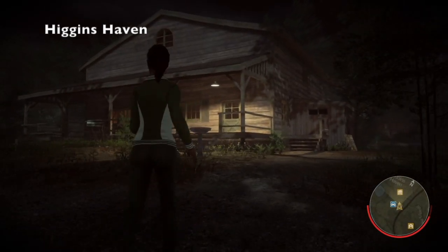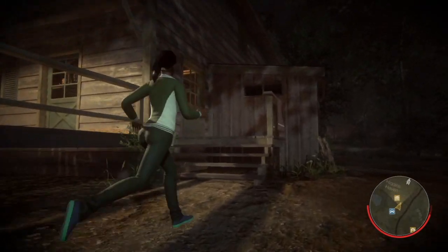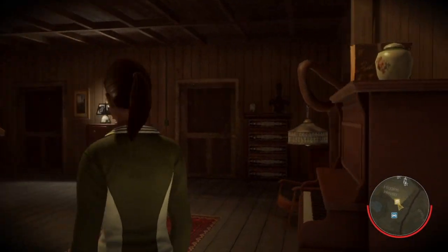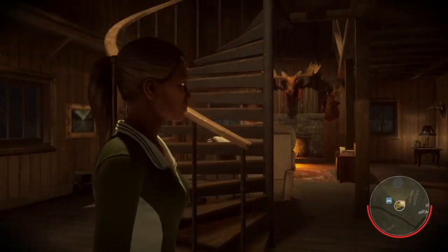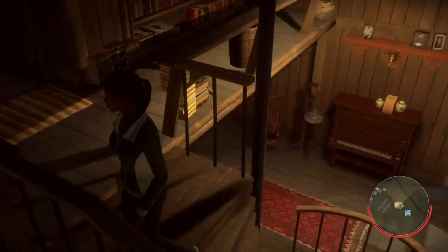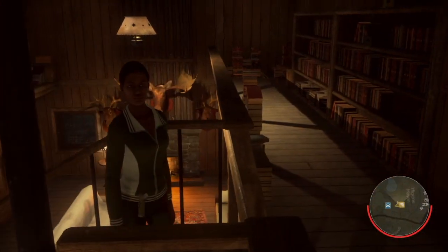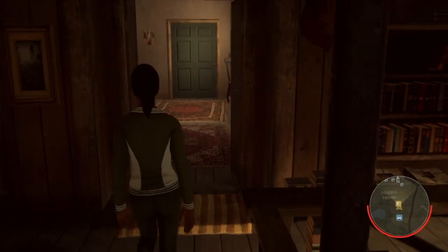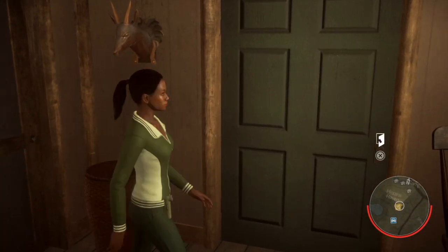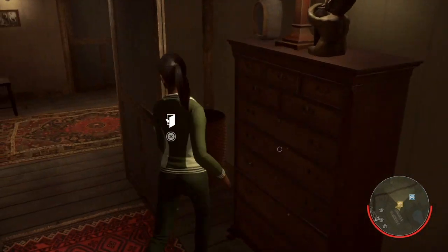Right now I'm on Higgins Haven. I'll also be showing some spots from Paknak as well, but for now we're entering the main cabin in Higgins Haven and going upstairs. This is a really good glitch spot. Unfortunately the stair glitch was patched, so there's not much you can do there, but one of the best spots is actually in this corridor area.